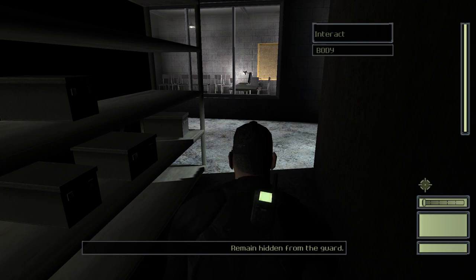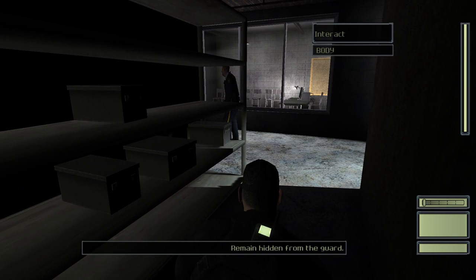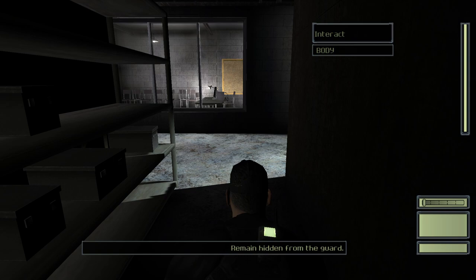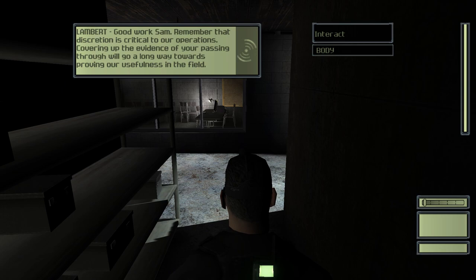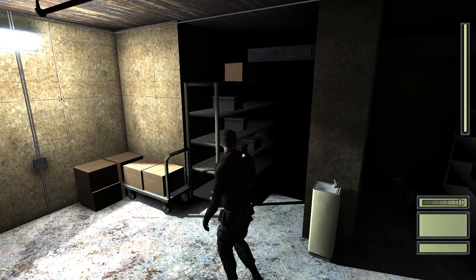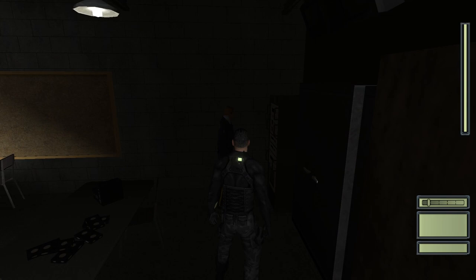Let's bring in another guard to evaluate your work. I'll just crouch for the sake of it, because it probably makes me harder to see. Remain undetected until the guard completes his patrol. Good work, Sam. Remember that discretion is critical to our operations. Covering up the evidence of your passing through will go a long way towards proving our usefulness in the field. That fast thing I was clicking in earlier finally kicked in. Can I drink from the water fountain? No. Alas — Sam will just have to remain thirsty.